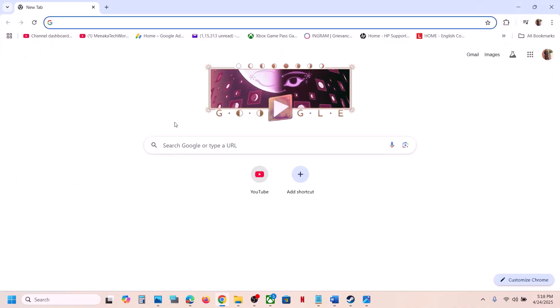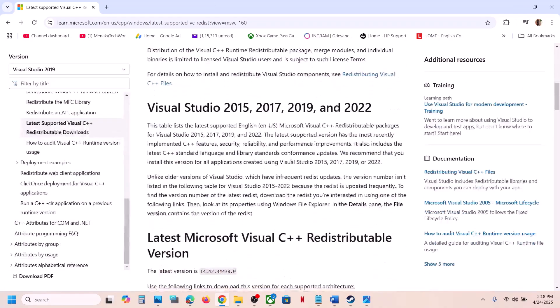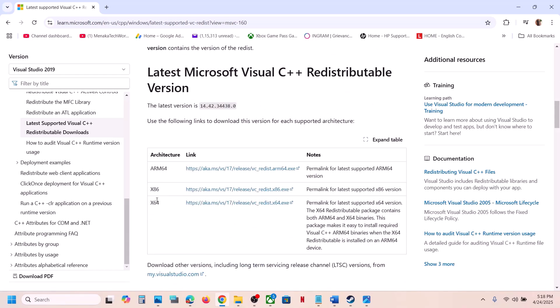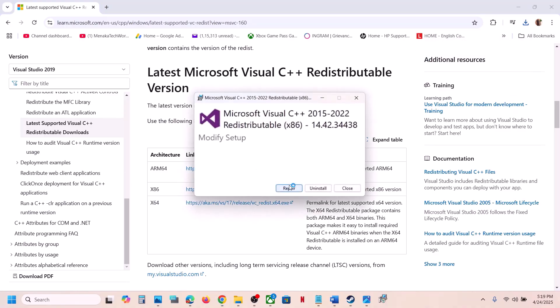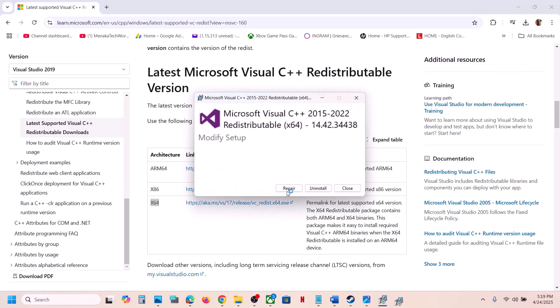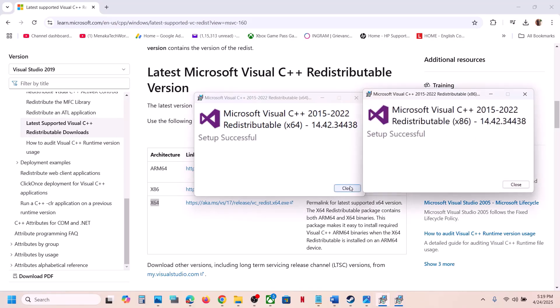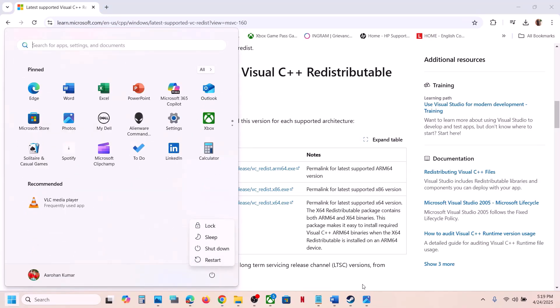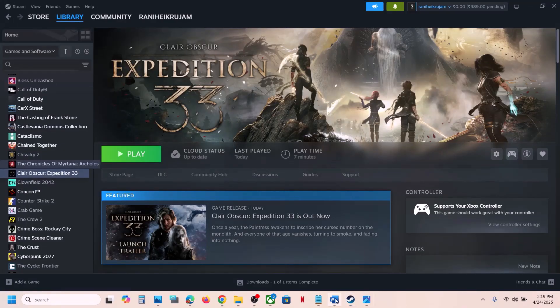If still not working, install Visual C++ redistributables. The link is provided in the video description — open it in a browser and it will take you to the Microsoft website. Install the Visual Studio files; you'll see x86 and x64 exe files — you have to install both. Click on the x86 file and run it. If you see a Repair option, click Repair; if you see an Install button, click Install, and click Yes to allow. Then download and run the x64 file the same way. Once both are installed, close the windows and restart your computer — a restart is required — then launch the game.